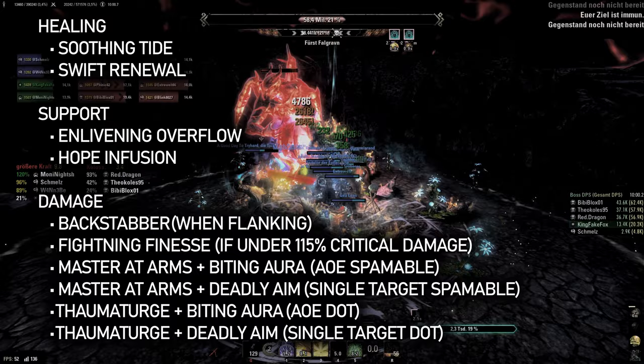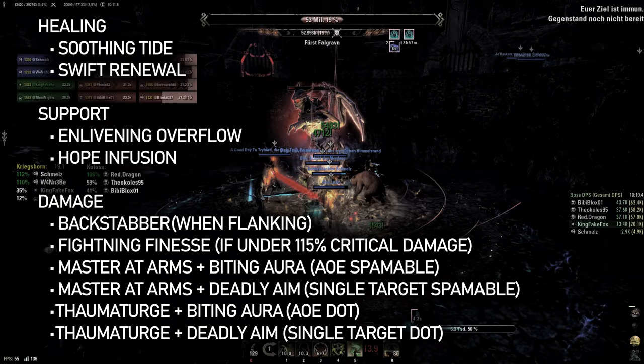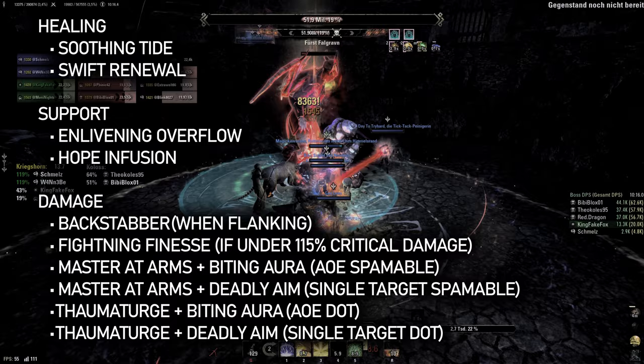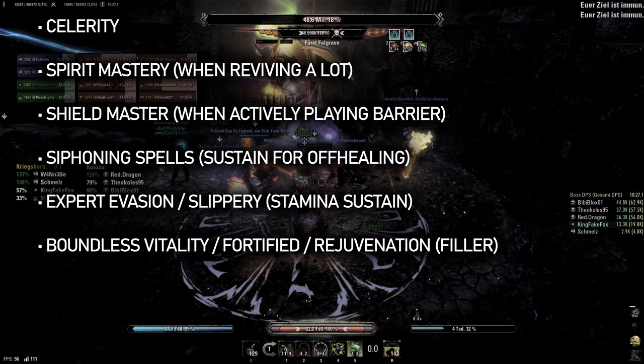When a build has a relevant damage component, I tend to just go with damage nodes straight away — usually Backstabber and a combination of Deadly Aim, Thaumaturge, Mastered Arms, Biting Aura and Fighting Finesse, depending on my damage sources. Templar tends to have mostly AoE damage and either more direct or over time damage, depending on if the build allows for using a spammable or not.